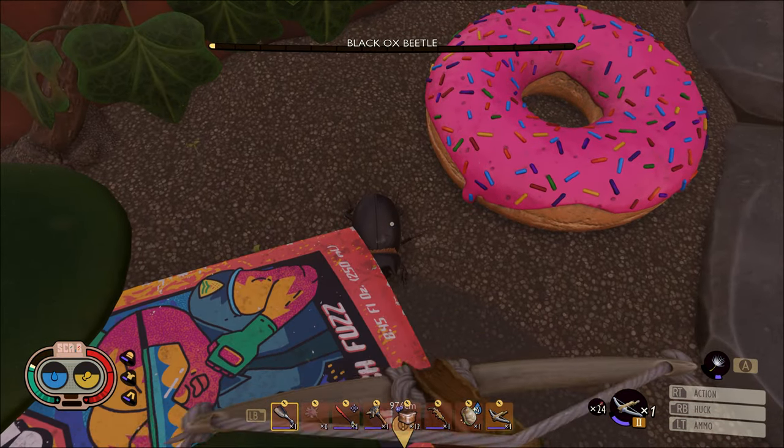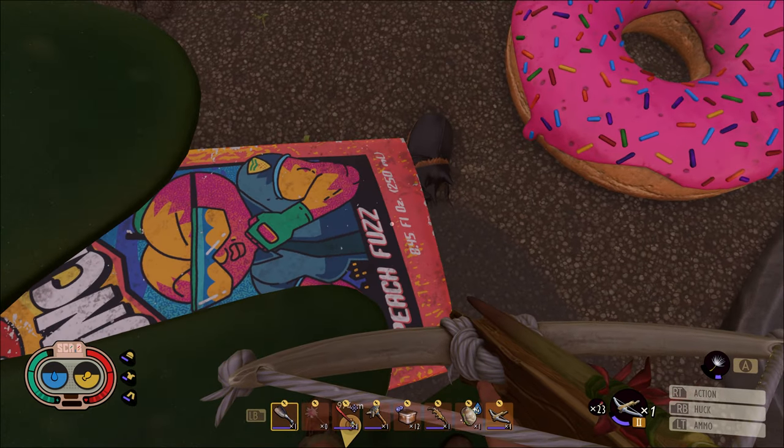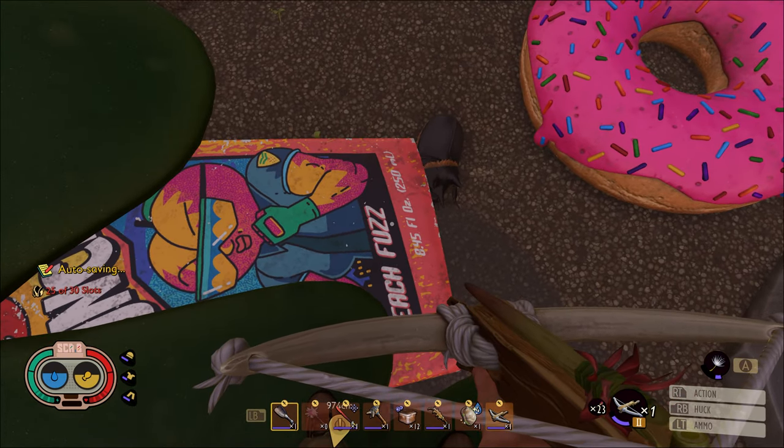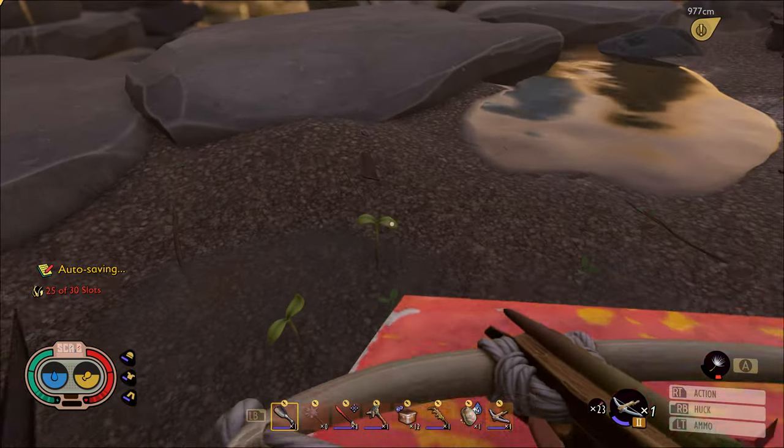All right, and now time to finish him off. Put that last one in him and he's down. So I'm going to drop down. Obviously, use your dandelion if you have it, so you don't take any damage — it's minimal if you didn't.